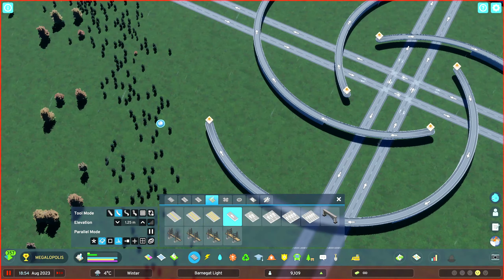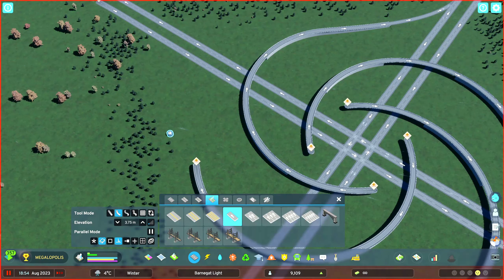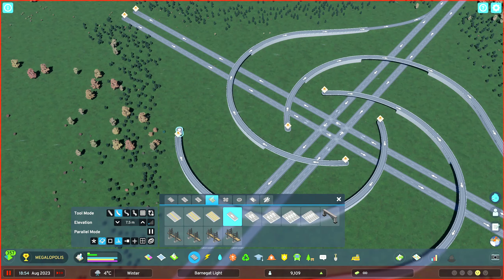This is what you should end up with once all four circles are in and you've deleted those little on-ramps. Looking pretty good so far, right? Let's start connecting the ramps. We'll start on the outside circles first — make sure we have existing geometry and right angle snapping enabled and we're going to use the curved road tool again.